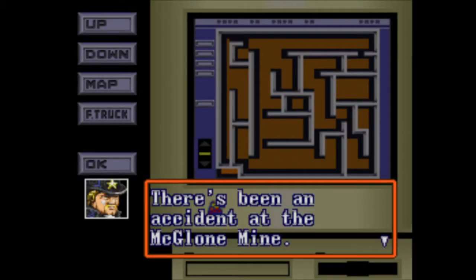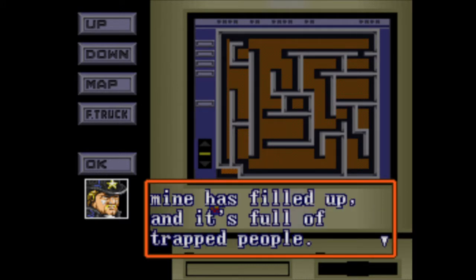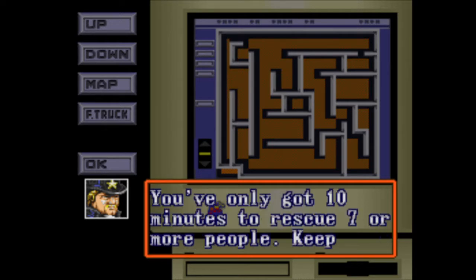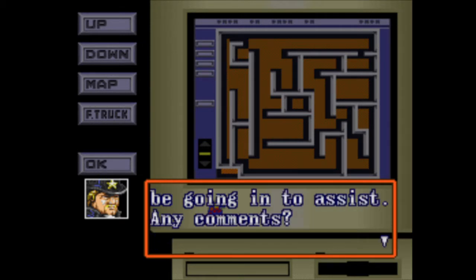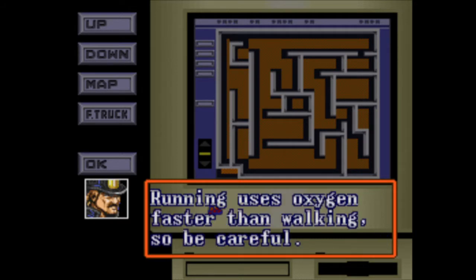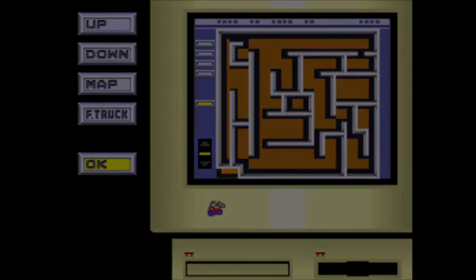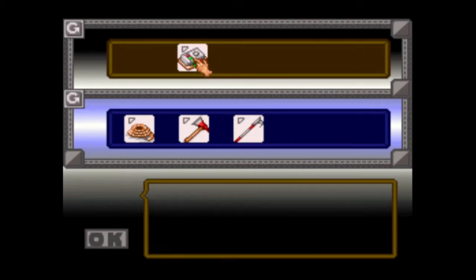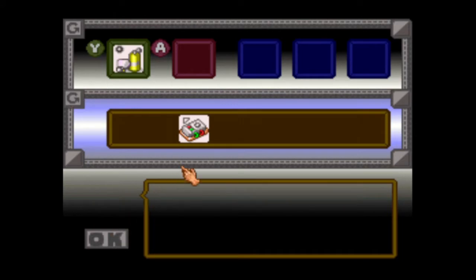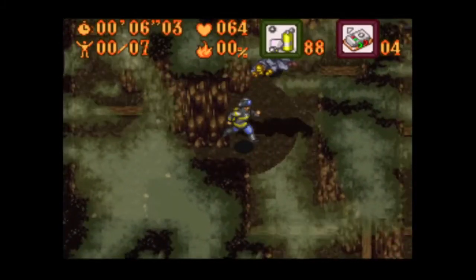Our first stage that does not have a fire. There's been an accident at the Miklone Mine — while digging, the miners found a pocket of deadly gas. The mine is filled and it's full of trapped people. You've got only ten minutes to rescue seven or more people. Keep your eyes on your oxygen gauge. Running uses oxygen faster than walking, so be careful. There are gas valves scattered about — you may be able to close them off. I really hope you're not going into a mine wearing sunglasses.